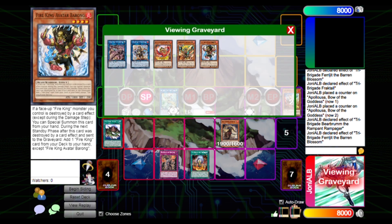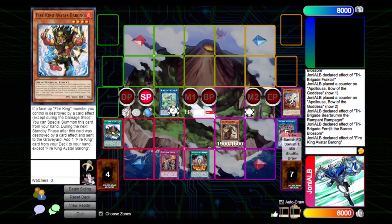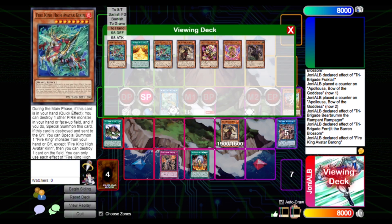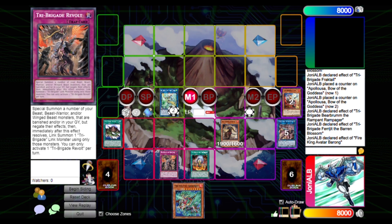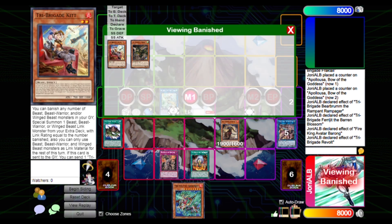During the opponent's standby phase we activate the effect of the card in the graveyard to add a Tribrigade monster, and we add Kirin. Kirin has a great ability — you can special summon it as a quick effect. So during our opponent's turn we have Apelousa with Tribrigade protection and we can activate the Revolt.